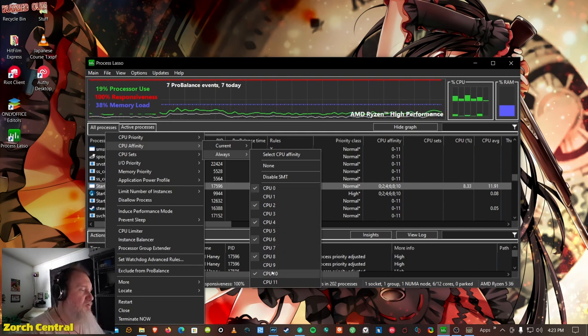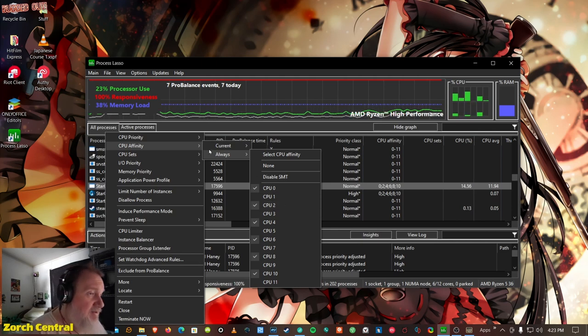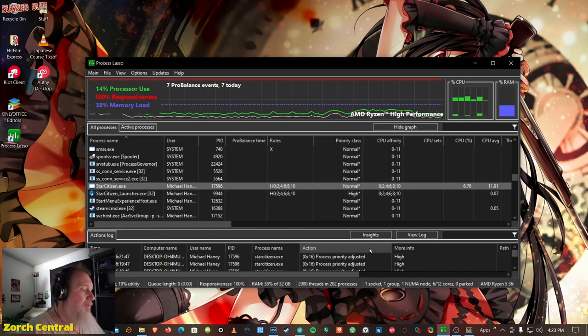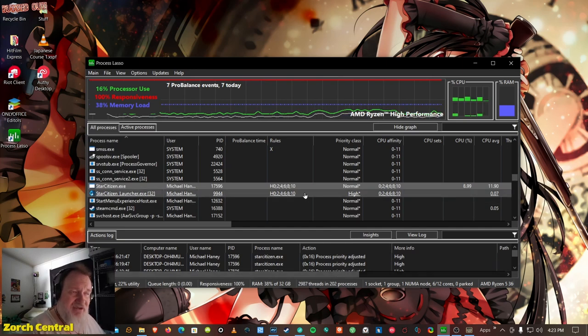Those logical cores are not actual physical cores. They are seen by Windows as an additional core, but it's actually just a scheduling thing inside the CPU. Then set the priority to High. Once you do this, you will have to restart the game in order for these changes to take effect.